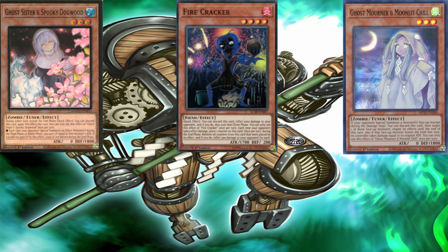Firecracker has fallen out of favor. When time rules were first introduced, Firecracker was definitely a card to be used. Ghost Mourner and Moonlight Chill is another card being used currently and to this very day. Usually the best time to use these cards is when time is called. 90% of the time, the best way to use Spooky Dogwood is during the standby phase. Firecracker can be used in any phase, and Ghost Mourner Moonlight Chill is more flexible, so you can use it in any phase as well.